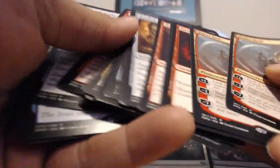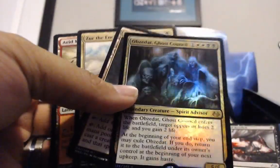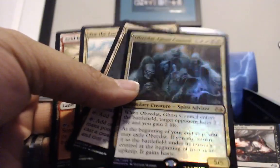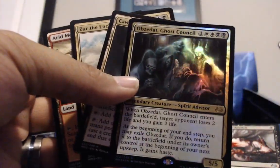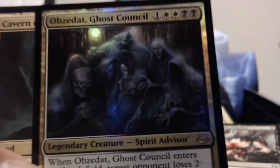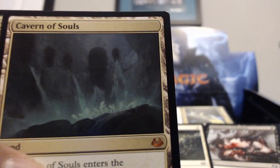And a Blood Moon and a Scalding Tarn. Foil Mesa. I did all right anyway. Thanks for watching guys — watch all of our videos, make sure you like, comment and subscribe. Check out our website. 'Don't do that.' 'Don't check out our website?' 'Or the Ghost Council will come get you and take you back to this Cavern of Souls.' Jesus, I'm leaving. Bye.